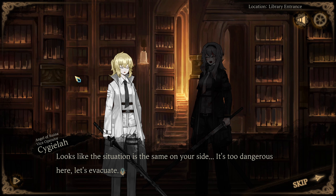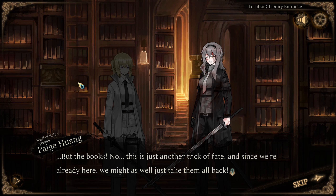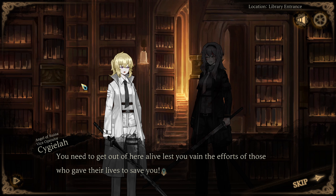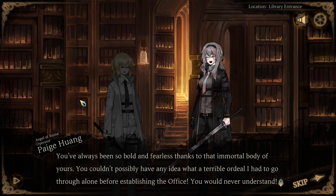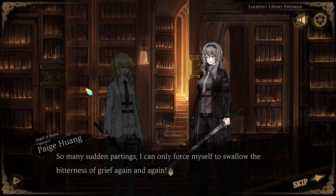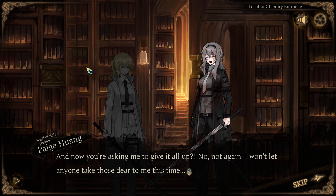Wake up. Hey, get up now. Looks like the situation is the same on your side. It's too dangerous here — let's evacuate. The strength of the library is far too great for us to handle. Our chances of winning are now gone. But the books — no. This is just another trick of fate, and since we're already here we might as well just take them all back. The books shouldn't be our top priority as of now. We may have a friendship that runs deep, but how could you possibly understand what I feel right now? You need to get out of here alive. You've always been so bold and fearless thanks to that immortal body of yours. So many sudden partings — I can only force myself to swallow the bitterness of grief again and again. I won't let anyone take those dear to me this time.